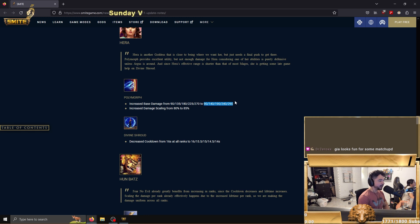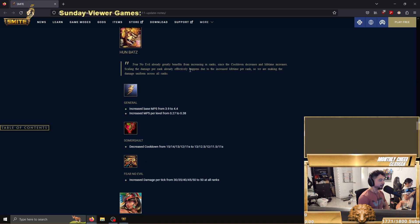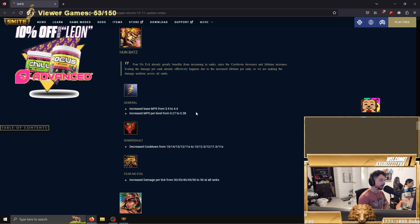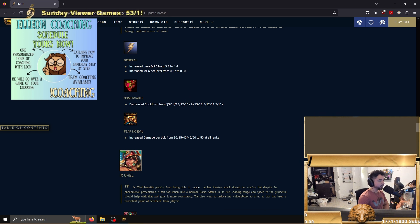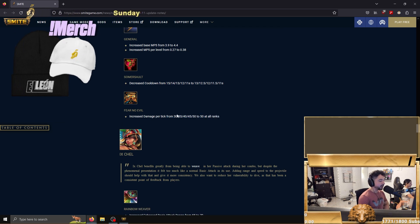Hera increased base damage by 20 at the low end, scaling by five percent, then increased the cooldown on Shield from 16 seconds at all ranks to 16/14. This is pretty big — it means you'll have shields infinitely more in the late game. Hunbatz got a big buff too: increased base MP5 from 3.9 to 4.4 — that was actually a big problem. I usually spent like 3-500 gold on mana. Increased MP5 per level as well, so if you didn't go Trans on him it felt so bad. Decreased cooldown from 15 to 11 to 13 to 11 — helps his early game. Increased damage per stack from 30/50 to 50 at all ranks — pretty big buff in terms of early game damage.